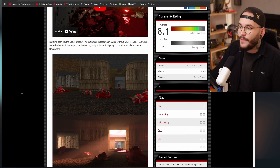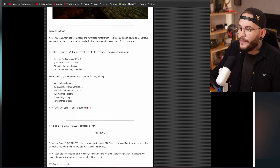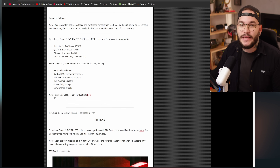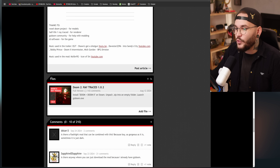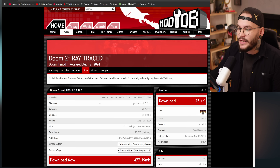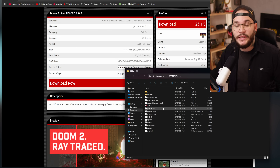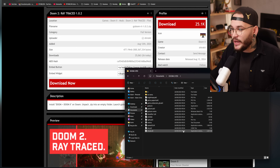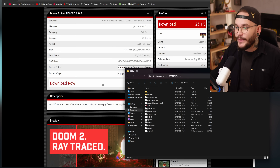Na stránce máme krátký trailer, screenshoty toho, jak to v hře vypadá, a ve spodní části jsou informace, které budete potřebovat. Sjeďte úplně dolů, najděte soubory – konkrétně Doom 2 Ray Traced verze 1.0.2 – a tu si stáhněte. Má to necelých 500 MB. Po stažení si ji rozbalte do nějaké složky – já ji mám třeba v dokumentech ve složce Doom 2 RTX – a tam vložte všechny soubory, které jsou v tom staženém zipu.